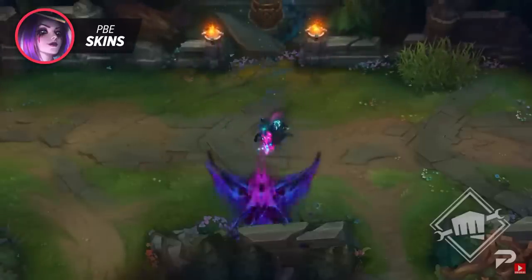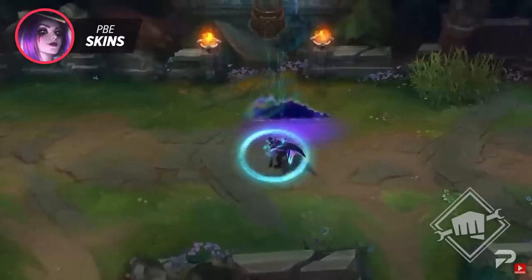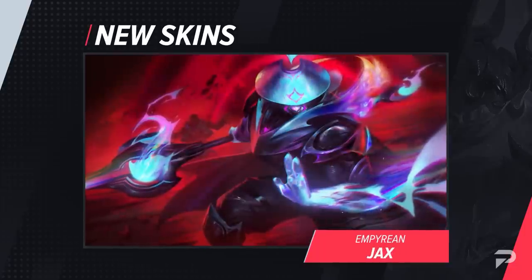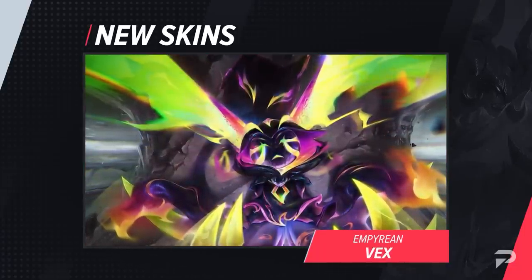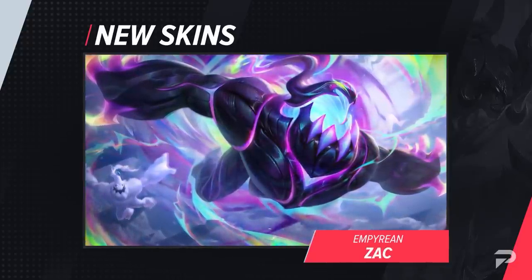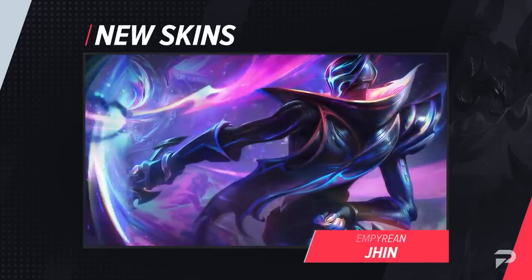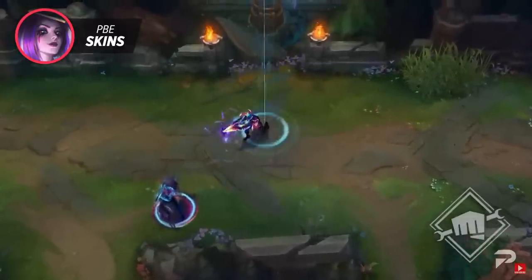Next, we've got a series of skins being released on November 3rd. This new skin line is called Empyrean, which features a cyberpunk-esque style with crazy yet vibrant colors. These warriors are ready to battle across dimensions to ensure their power remains uncontested. Joining this new line we've got Empyrean Pike, Jax, Vex, Zac, Zed, Jhin, and Lux — quite the roster. The skins look amazing, and you can likely expect icons, chromas, and maybe an emote too.